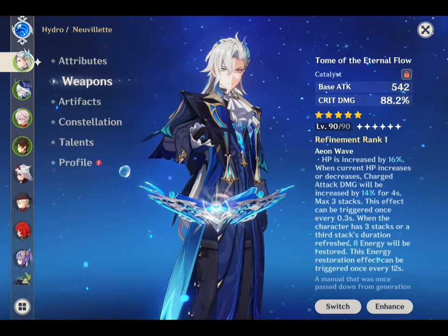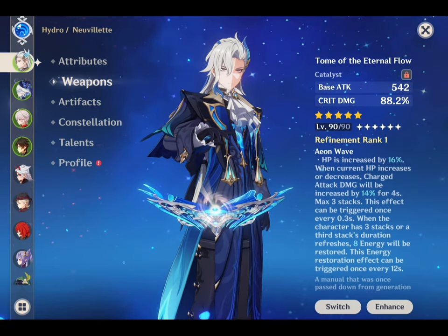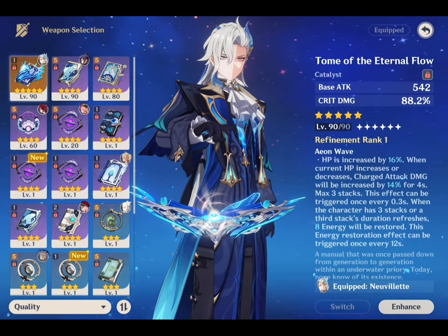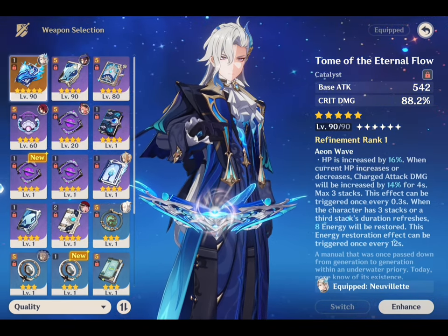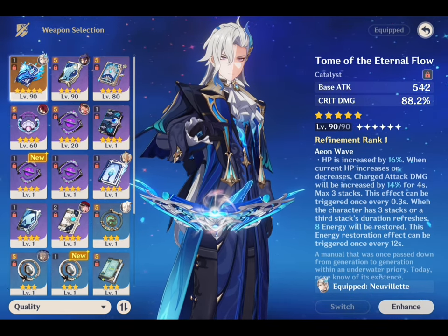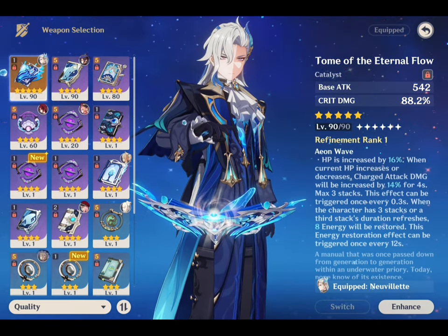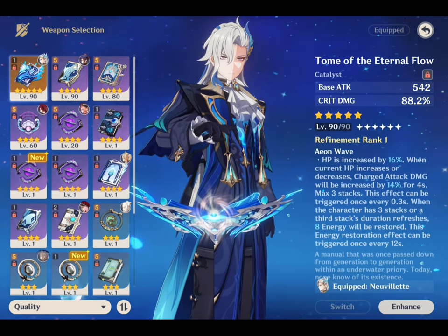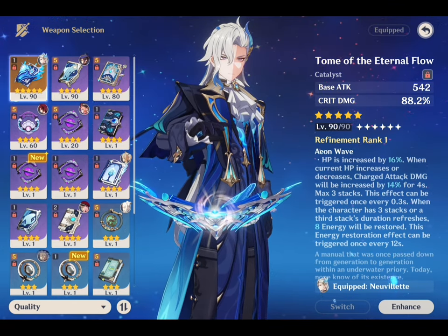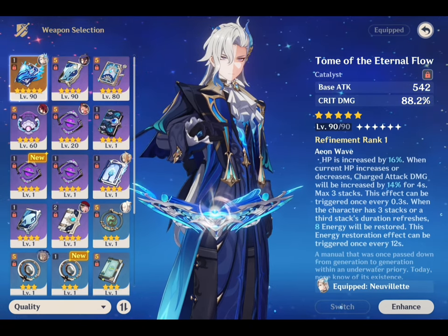Going forward to his weapon section. For Nivellite, the best option is his signature weapon, Tome of Eternal Flow. Its main stat is crit damage, boosted by 19.2–88.2% depending on level. Its passive increases HP by 16–32% just by equipping it, and raises charge attack damage by 14–30% any time his HP rises or falls — which happens constantly during his charge attack. This stacks up to 3 times and after the 3rd stack, 8–12 energy is replenished, letting you use his elemental burst much more often.